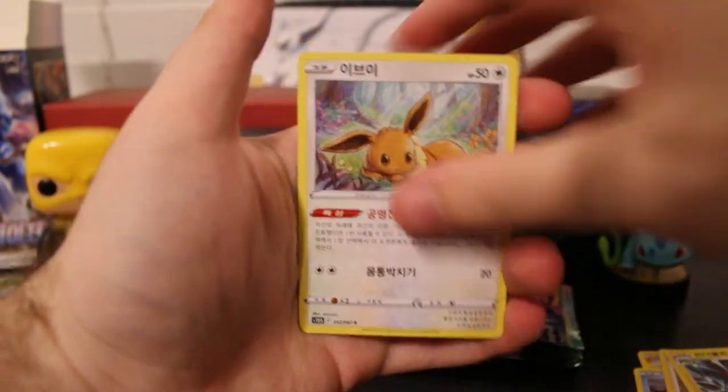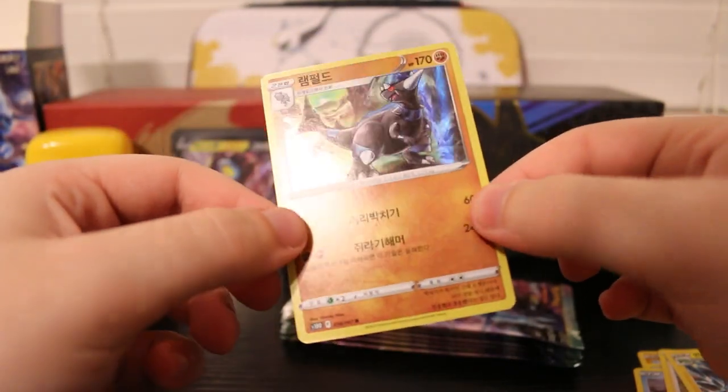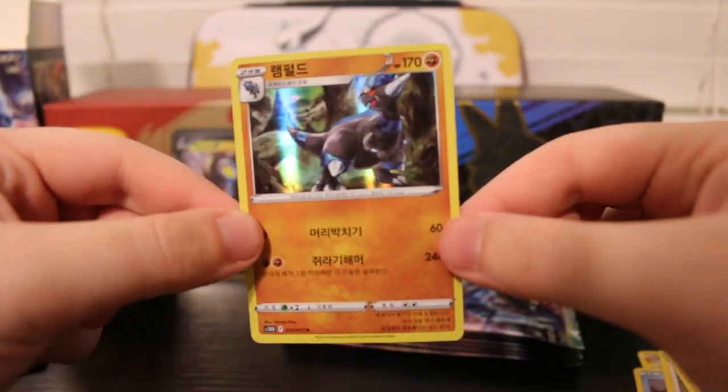Driftblim, Poliwag, Eevee, Greedent, and a Rampardos Holo. Look at that — that is actually really cool. Cool artwork, I really like that card. Awesome, another holo to the collection.